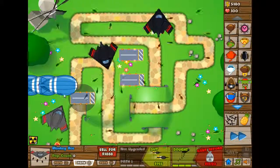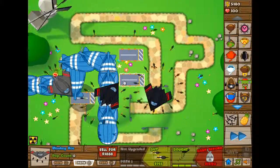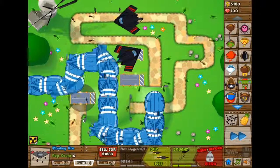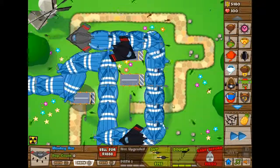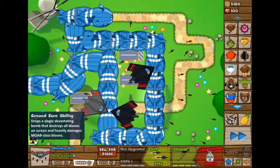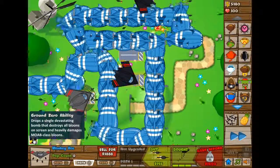Let them all come — there's only 50 and they'll just come non-stop. Wait until almost all of them have gone around. Once the first bloon gets to about here, click on this once, down here, and that'll get rid of every single thing on the screen.